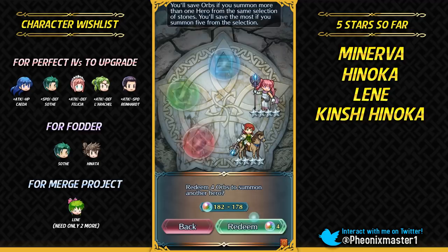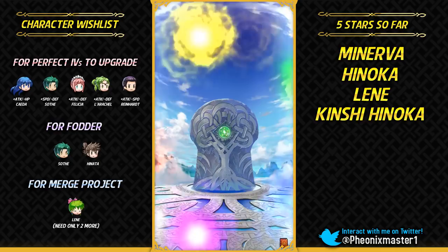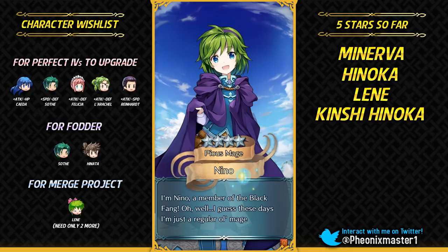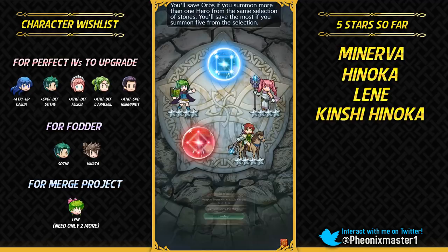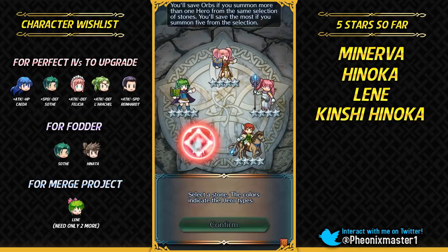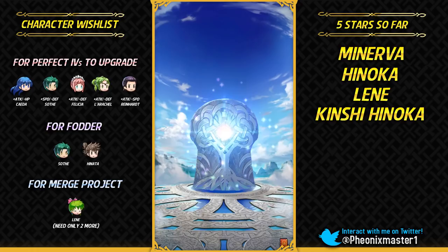Lyn for the merge project — she would be like my first plus-10 dancer. Gonna get Nino — now I have 3 units with Reposition and 3 units with Draw Back, so that's nice distribution. One focus unit — Niles, please. Gonna get Myrrh? Come on, can she show up? I do have 2 Ephraims — the normal version and the legendary version. He's your brother — come on Myrrh, please show up.